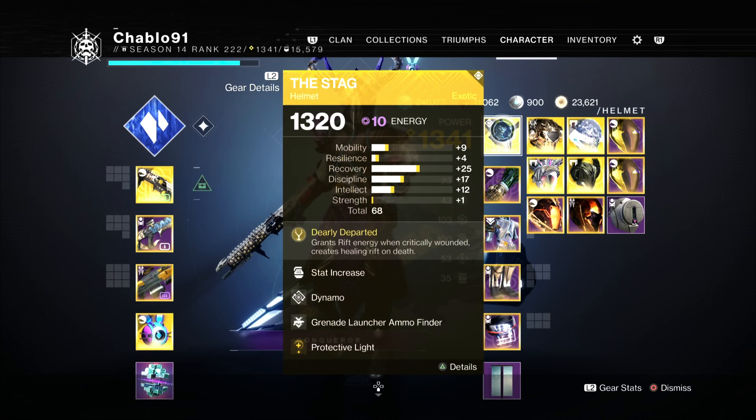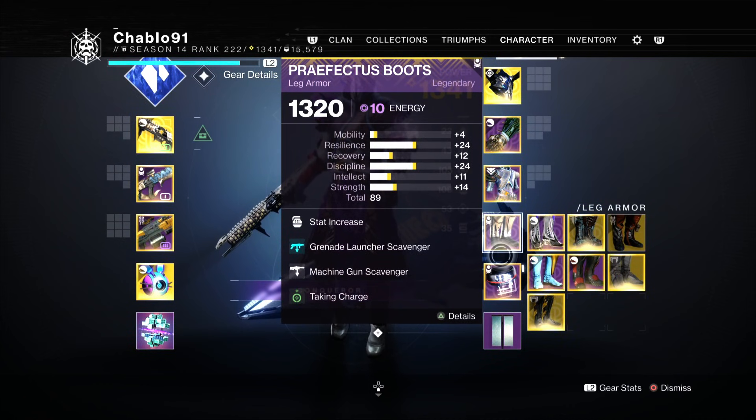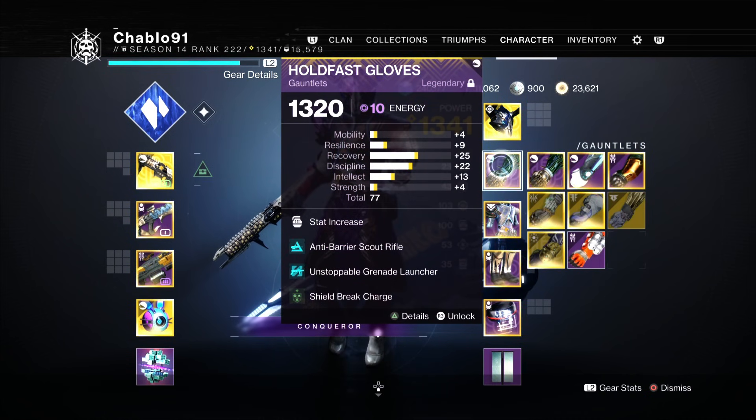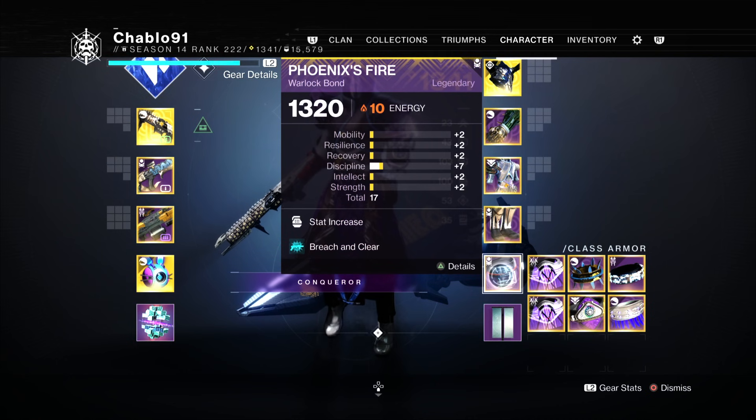We're using the exotic helmet The Stag, which gives you Healing Rifts on demand when you are critically wounded — that happens all the time in this activity, so this exotic is best in class for this setup. On armor mods we're running Dynamo, GL Ammo Finder, and a Protective Light build. We have three ways of getting Protective Light: Blast Radius double kills with your GL, Shield Break Charge, and Taking Charge from Orbs of Light — so Protective Light is up nearly all the time. We've also got all the scavenger perks to match our weapons.